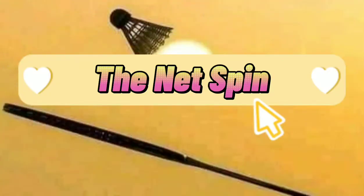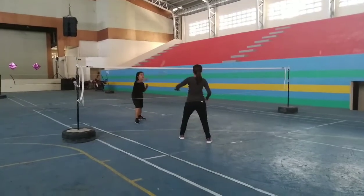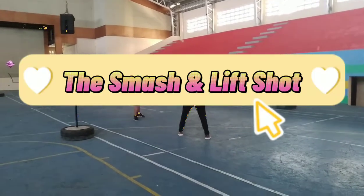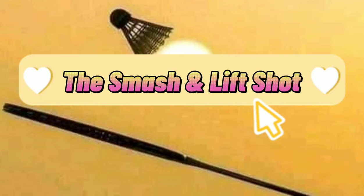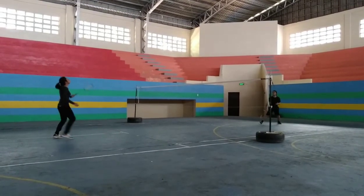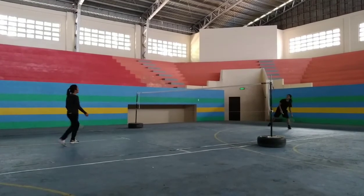We also have the net spin, which is the spinning of the bird upon hitting it with a racket. Another one is the smash and lift shot. This is an overhead shot that forces the shuttle sharply downward.